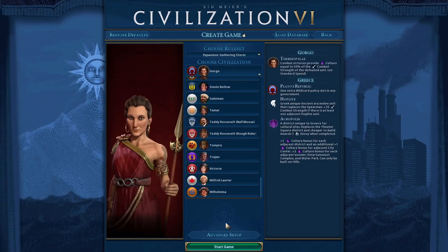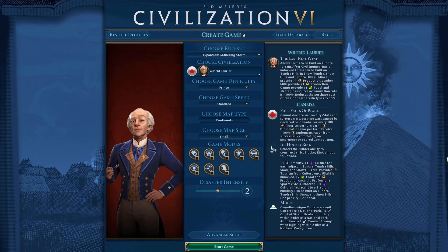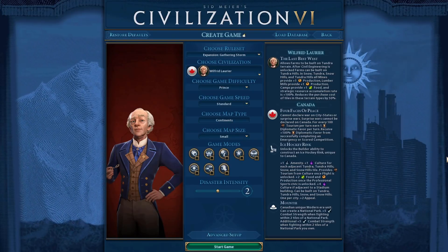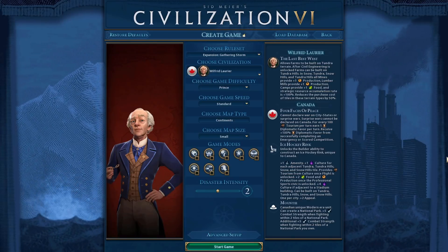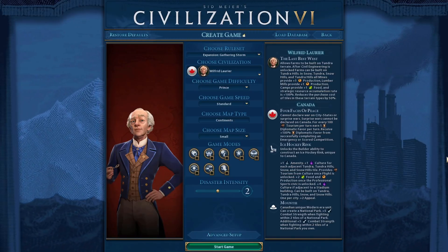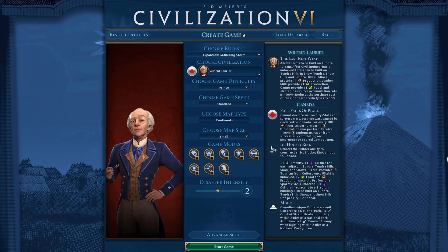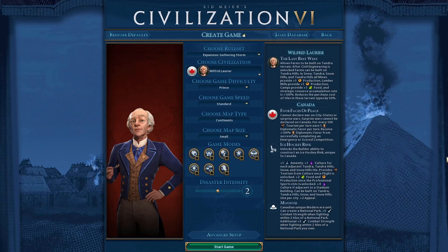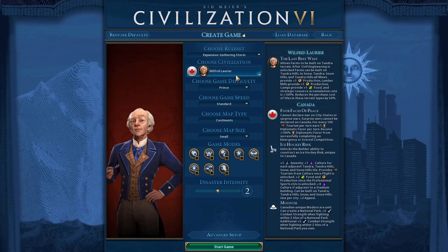Next we have Wilfrid Laurier of Canada. Each improved tundra tile provides one culture converted to tourism later, and snow tiles provide one food and one production. Have it so he wants to settle snow and tundra tiles almost exclusively, with farms on those tiles giving massive culture toward a tourism victory. Being able to settle snow tiles mirrors what Canada did in real life, and it's a nice little bonus to have.